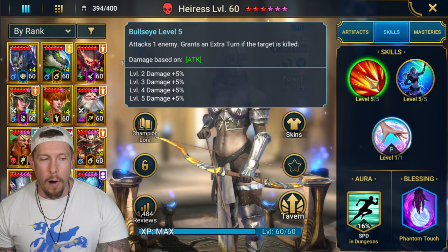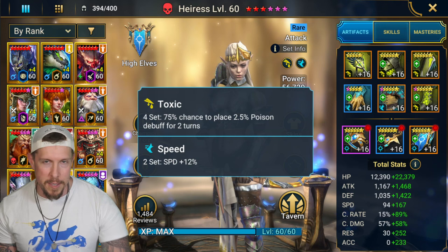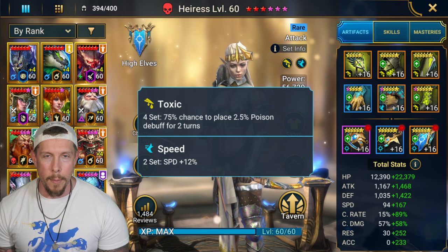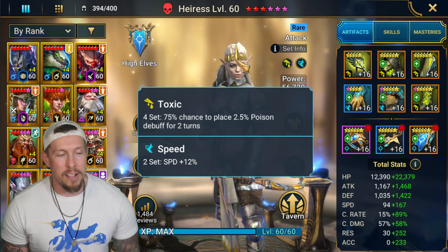All those counterattacks from Avenger are going to have a 75% chance of placing a Poison. Even the small version of Poison does a ton of damage against bosses, specifically the clan boss. Toxic is by far the number one set to have on this champion. I would even put it on her for non-clan boss, because you don't have that many champions in the game that are perfect fits for Toxic anyway - it's a good use case for Toxic gear you might have lying around.